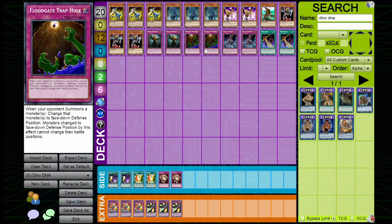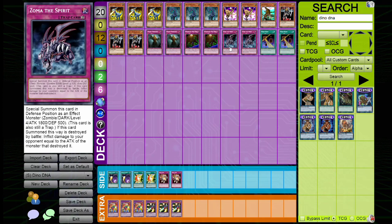Next is Floodgate Trap Hole — playing two copies. This is your main deck out to Cyber Angels, which is a very powerful deck this format, so not having something in your main deck to stop them is wrong in my honest opinion. After that, Zoma the Spirit — probably the best card in Speed Duels until it gets hit. You can argue Parasite is better, but that's only because of Cocoon. Zoma alone is insane. I'm playing two in this deck instead of three because I often play three Warrior Lady, but you can play three Zoma if you want — just cut a Warrior Lady or trim Brachios to two.